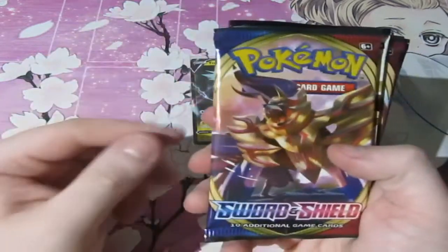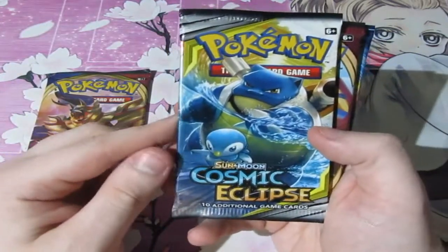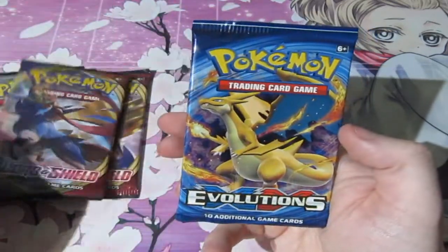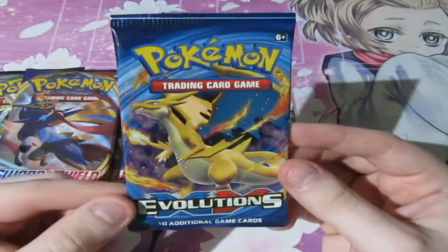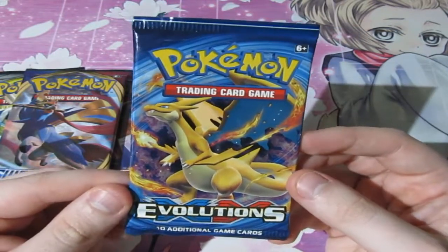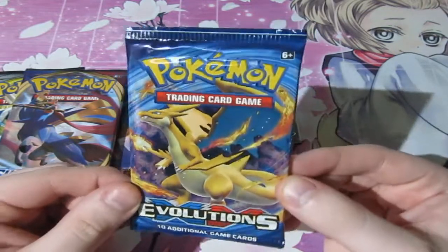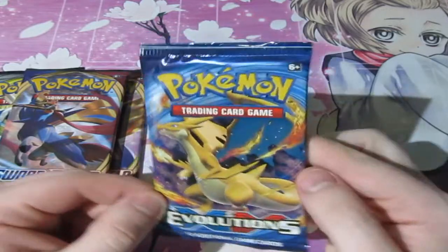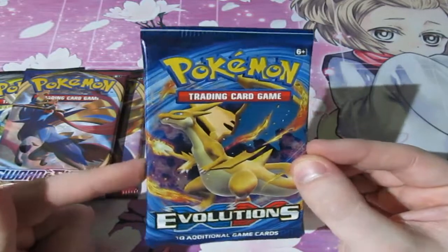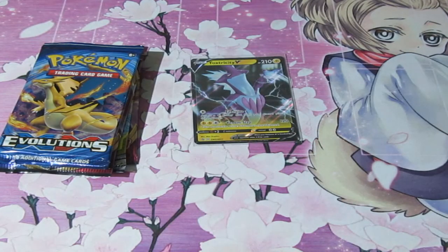Here's the pack we've got. We've got Sword and Shield, which is nice. We've got Sun and Moon Cosmic Eclipse — a chance to pull a Charizard there. Another Sword and Shield. But what everybody has been stupidly going after for the past year and a half: XY Evolutions. I am super happy that I pulled Charizard out of this set. Pretty much, opening these up is not really worth my time now — they're good to keep sealed — but for you guys, I like you that much, so we're going to try and see if we can pull another one.